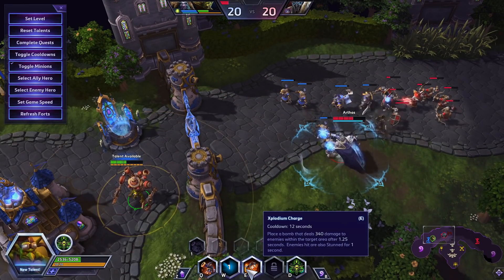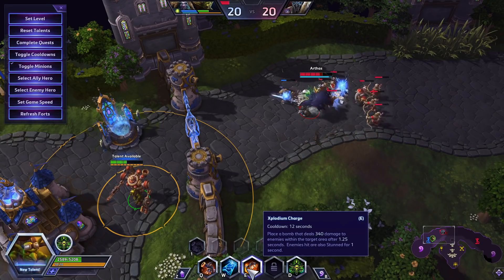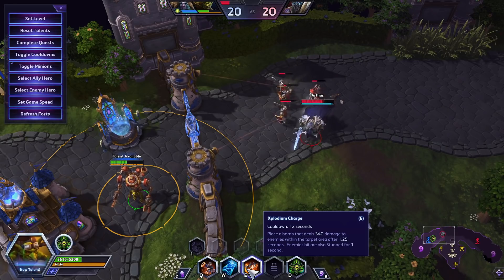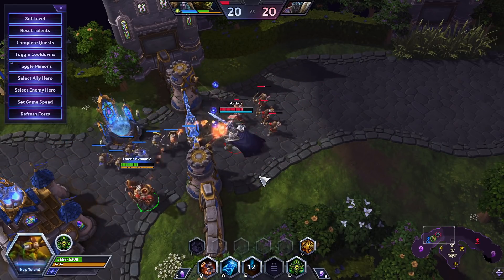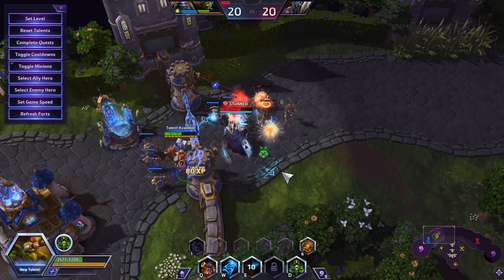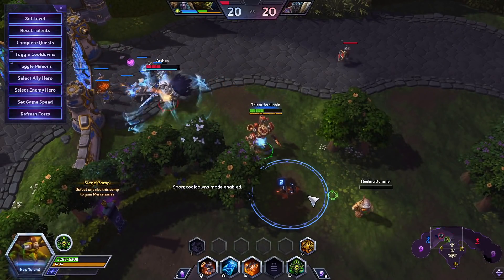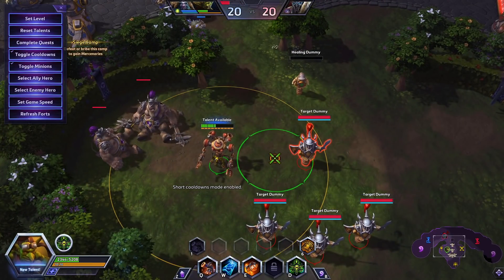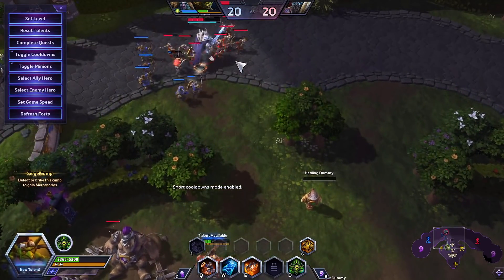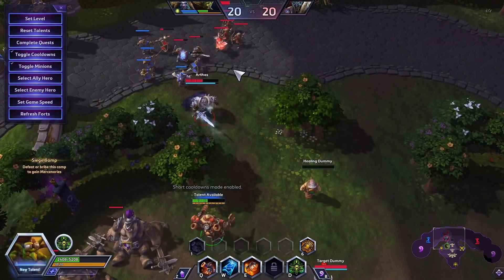And then finally, your last ability is called Explodium Charge. You place a bomb that stuns and deals a decent amount of damage after 1.25 seconds. It counts down with a little timer on the indicator — it goes 3-2-1, but not on seconds, very quickly. And you can see that it does stun for a decent amount of time, so it's a rather valuable tool.